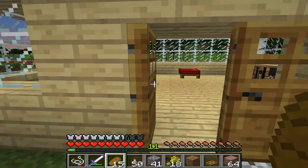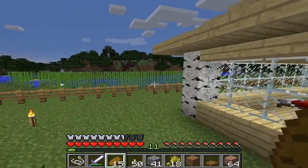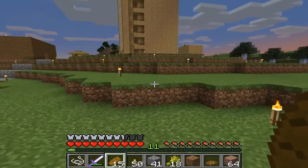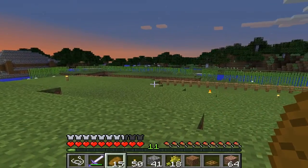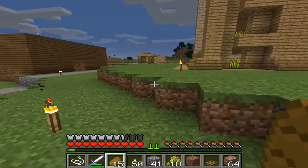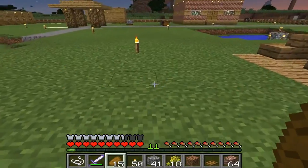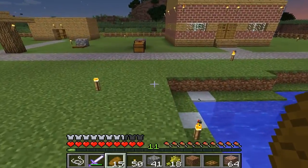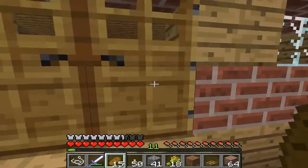I'm going to go close that gate real quick because it's getting dark. I hear a skeleton but I think it's underground. We have some pretty nice cave systems right under here. Right here I had to put the light source right in the middle of the water because mobs were actually spawning in there — it was dark enough.